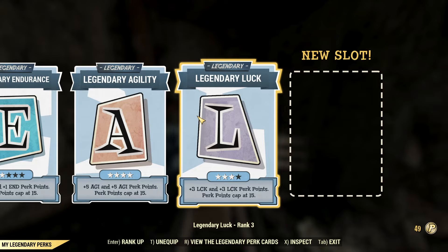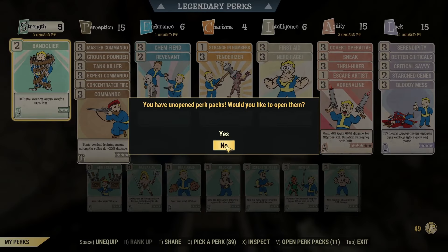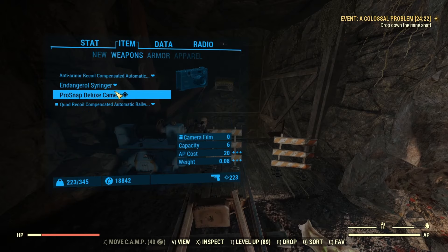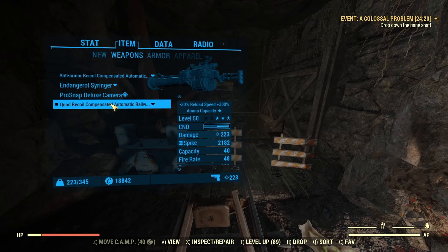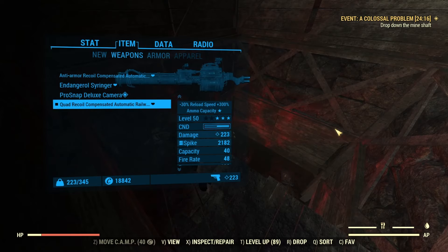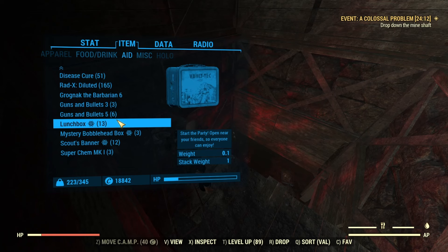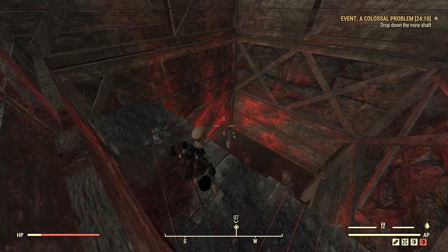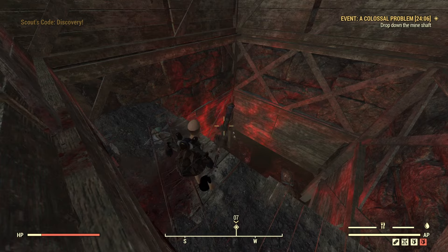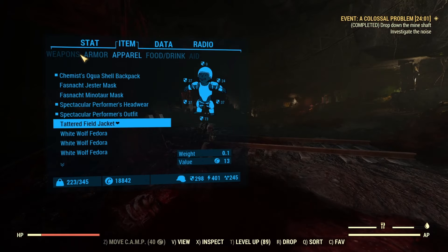For our SPECIALs, nothing special unfortunately, but we are going to be using follow through because we will be holding sneak, believe it or not. To start things off, we're going to use the quad 50 crit railway first, then switch to the anti-armor, and then switch to full buffs. Let me pop a scout banner first so if I do get downed, I won't have to restart the fight.